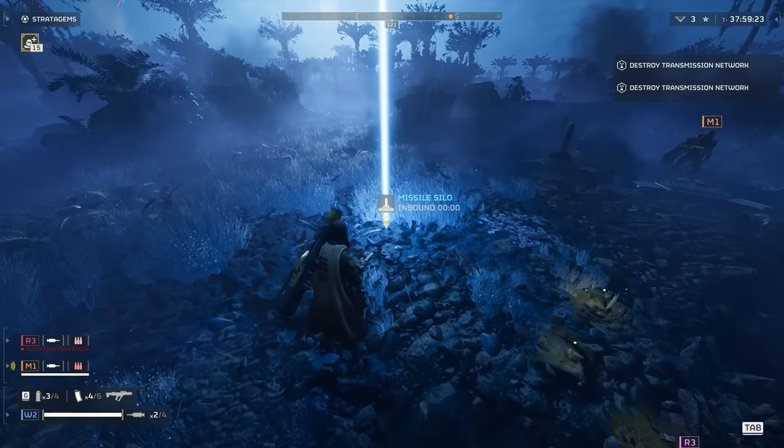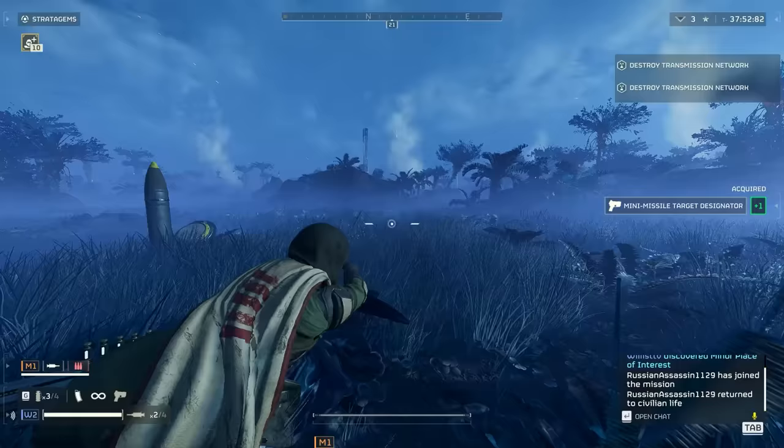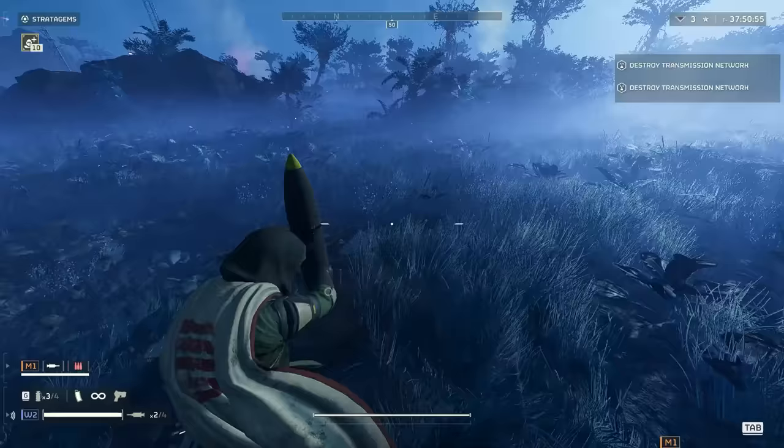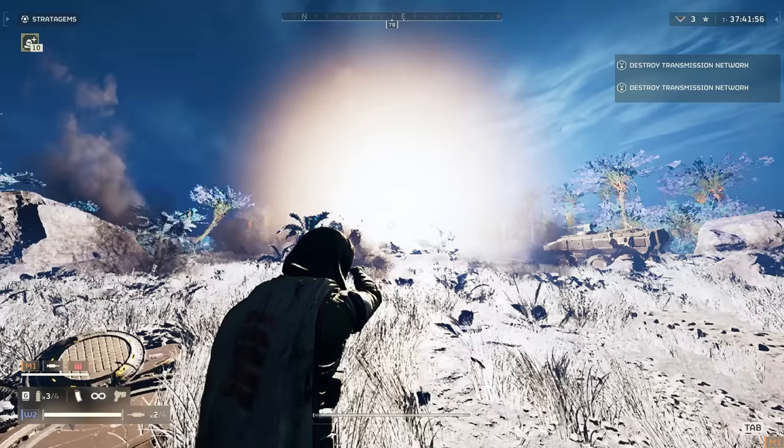Guys, Willis here — we're back. Hive lords are starting to pop up on different planets in Helldivers 2, there's been some leaked icons for the game, some more Illuminate textures, and someone has actually found a real-life super sample tree. All that and more in this video. There will be timestamps, and we are giving away copies of the game — just like the video, leave a comment, and make sure you're subscribed.